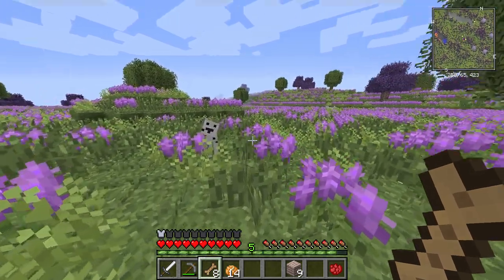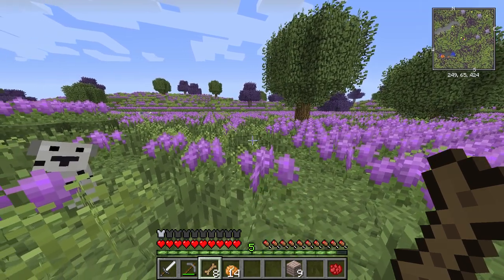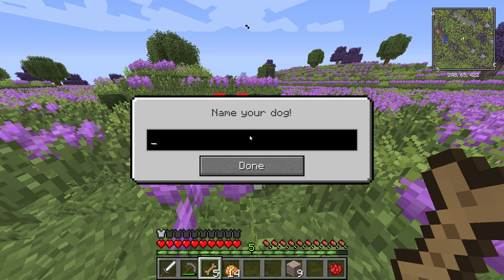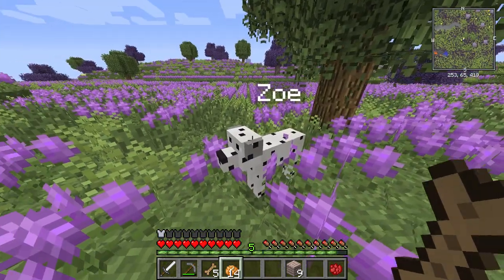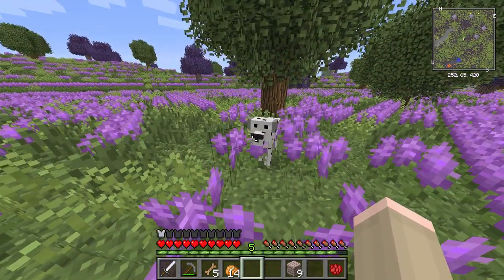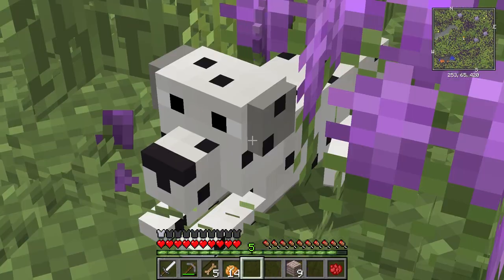Okay, there is a Dalmatian, and there's a poodle over there. I want to live in a kingdom of dogs, so I'm going to tame you. I'm going to go over to the comment section and see if I can find a name. I have called this dog Zoe after a lovely comment from a girl named Zoe. The only issue is now we don't have a lead for you, so we're just going to sit you down there and come back for you later, okay Zoe?